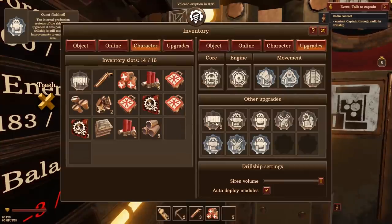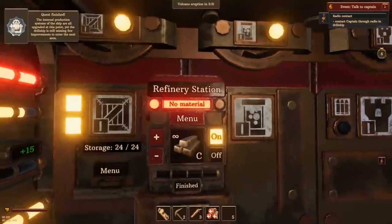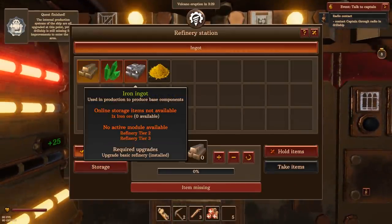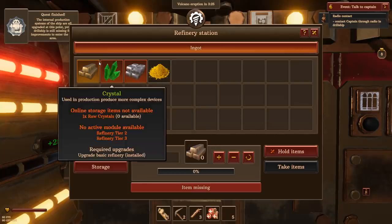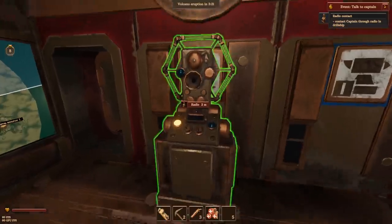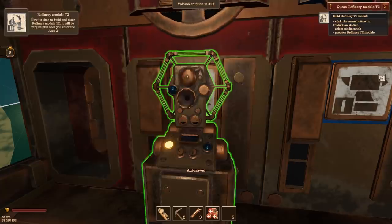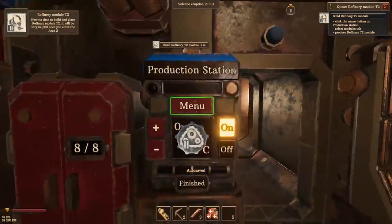We have now a tier two refinery. This is a refinery station. What does that mean we can make? Iron ingots and crystals — raw crystal and raw iron. Okay. Nick, let's talk to the captain. Captain, I did it. Build and place a tier two refinery. Place refinery module tier two on the drill ship. I don't know if I can fit that anywhere, but let's build it and see what happens.